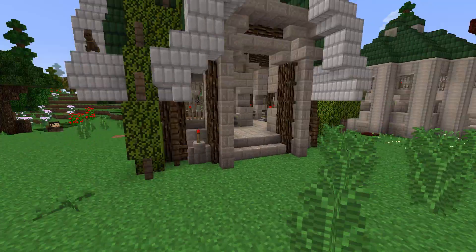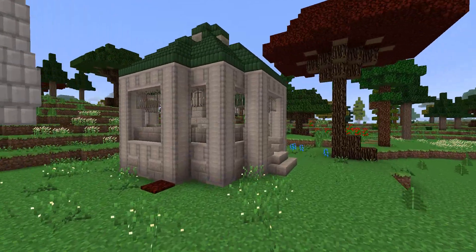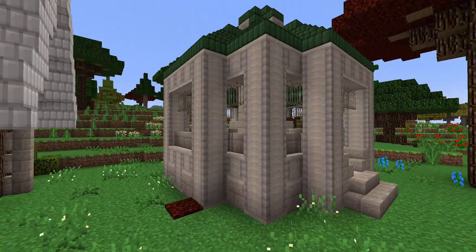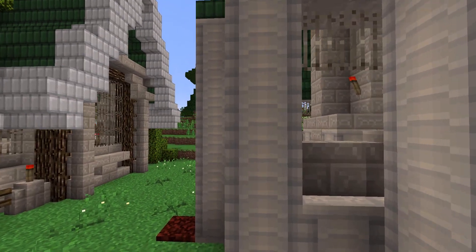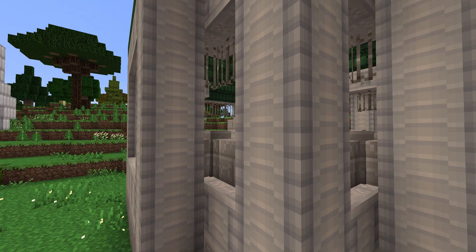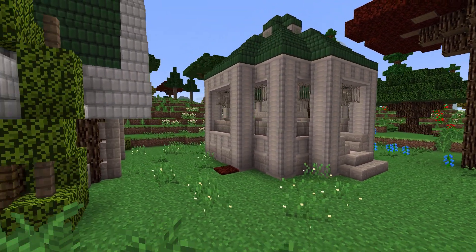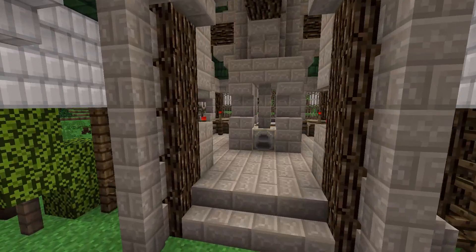For the pillars, I used the green oak wood simply because the original pillars have like a blue hue — kind of a grayish blue to them — and it doesn't really look too good with the forest surrounding it.